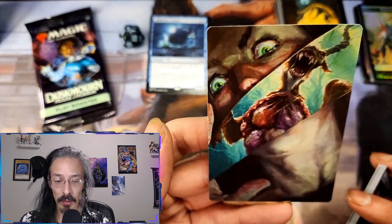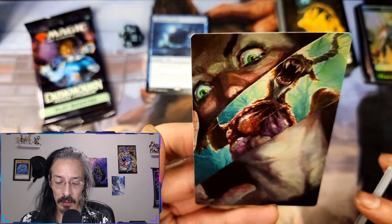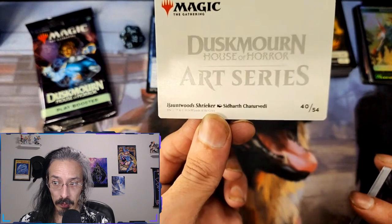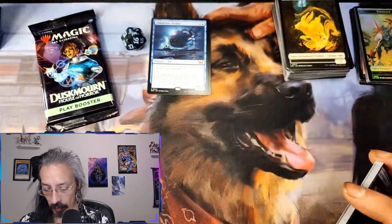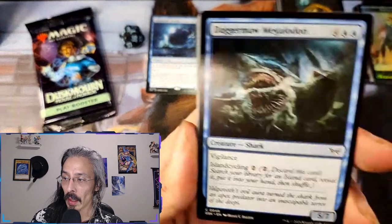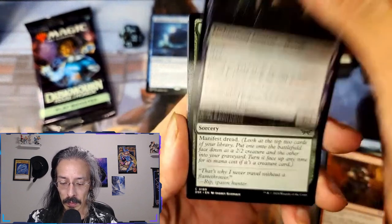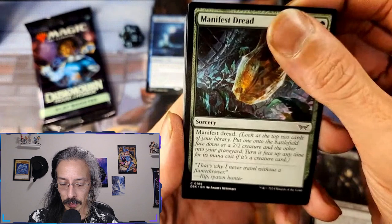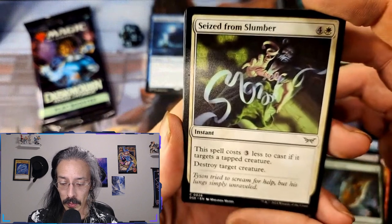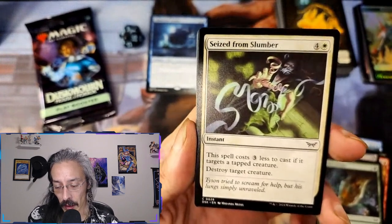I'm sure this is also another easter egg nod to a horror thing that I'm completely missing. Hunted Shrieker — Huntwood Shrieker. That's crazy looking — look at our good old mechalodon buddy again. Shepherding Spirits, manifest dread, yep. Seized from Slumber — spell costs three less to cast if it targets a tapped creature; destroy target creature. Man, you can destroy a target creature if it's tapped for one mana and it's an instant. We definitely like this.